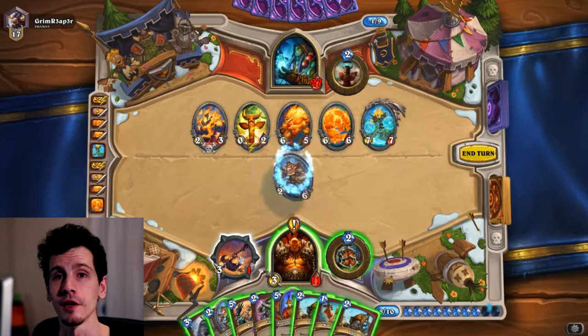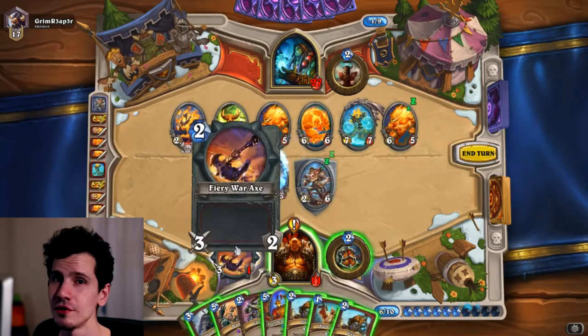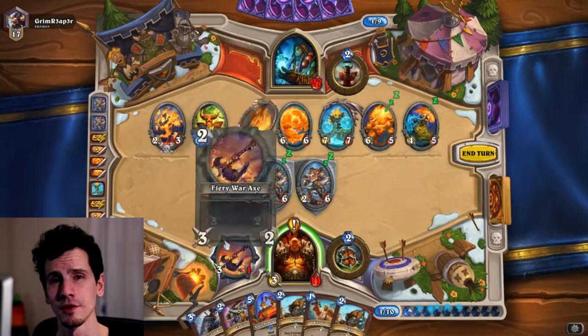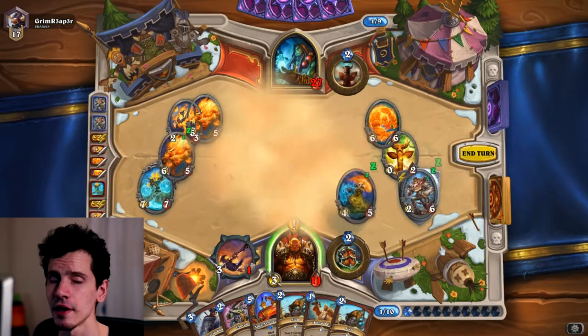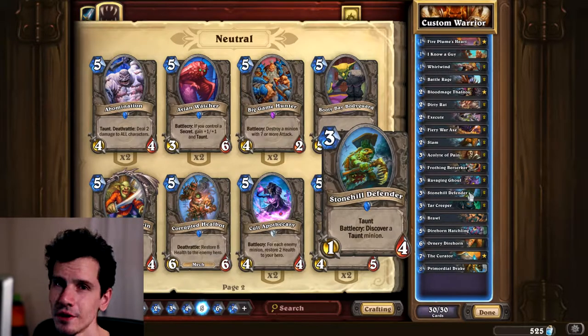Dirty Rat is a great card - it wins you the game against combo decks. If you play against a Quest Mage you need Dirty Rat to pull out Antonidas or a Sorcerer's Apprentice, otherwise they'll kill you in one turn and there's nothing you can do. Dirty Rat is the only way to win it - or Frothing Berserker.